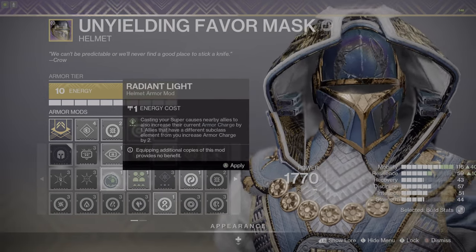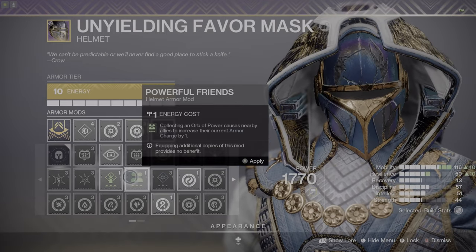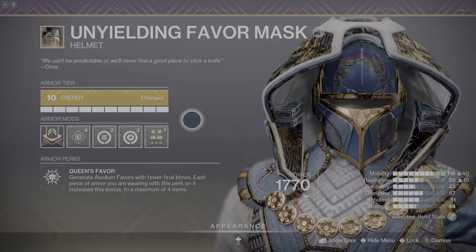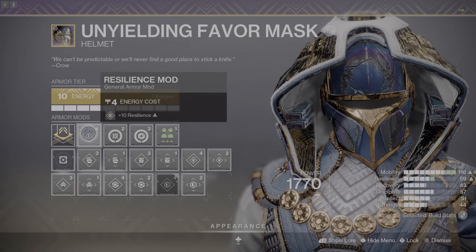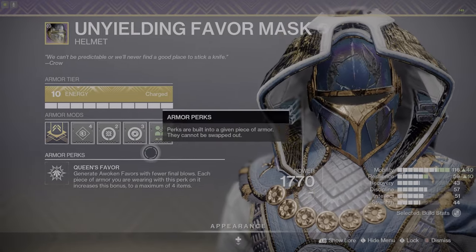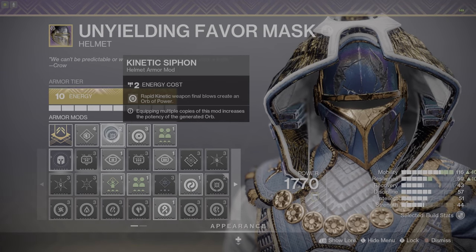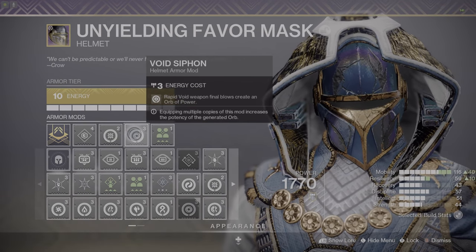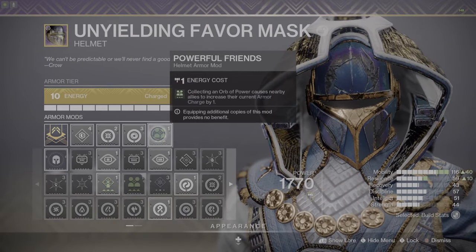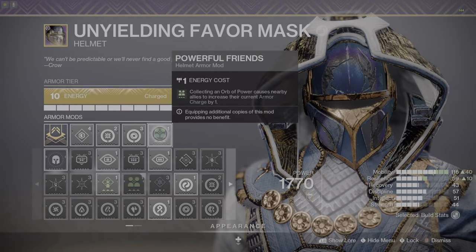I'm going to take powerful friends or radiant light — whichever one you feel is better. I'm going to use powerful friends. So collecting an orb of power causes nearby allies to increase their armor by one. That's my helmet mod right there for my PVE loadout. I've already got 116 mobility, so I need the resilience. Anytime I get a kinetic weapon final blow within succession, like two red bar adds, I'll be able to produce an orb of power. The same thing applies to my secondary weapon. And every time I produce an orb of power and collect it, now I'm giving my allies a charge by one. So I'm helping create orbs and also helping my allies every time I grab an orb.